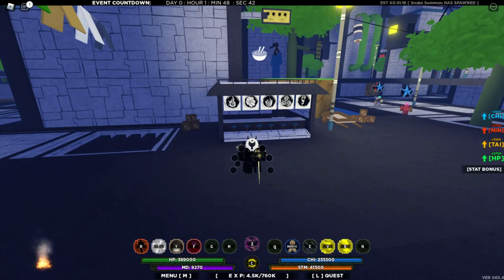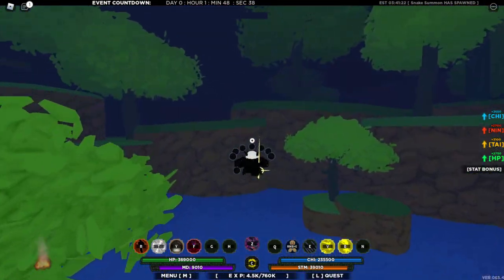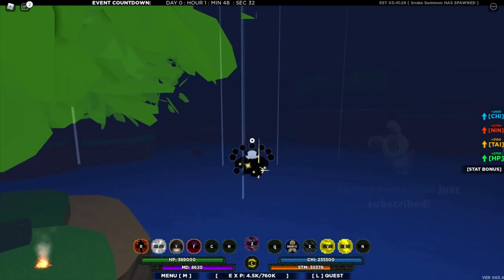For the spawn location, you guys have to go just opposite to the ramen shop. The Snake Summon is just waiting for you there. It is not gonna spawn like a normal scroll — you have to do a boss fight, so I would recommend taking a squad with you.